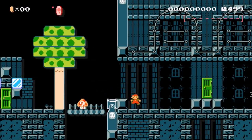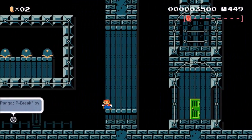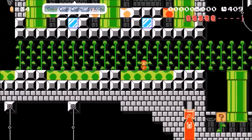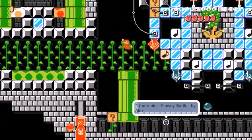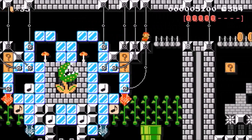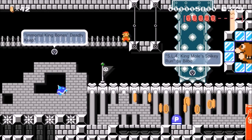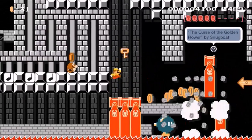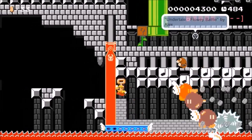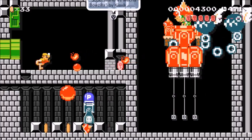Super Mario Maker Museum is a tribute level to many other fantastic levels that other creators have made. In this level, you run through a museum of many levels and try and find your way out. To name a few of these tributes, you've got one for Color Code Castle by Andy, one for Immortal Bones King by Deadly Keep, and the list goes on. On top of this, the maker of this course added a huge amount of hidden Bebo costumes to the level, which is a neat touch. My one complaint is that I wish the maker had included all of the IDs for the levels in the comments.